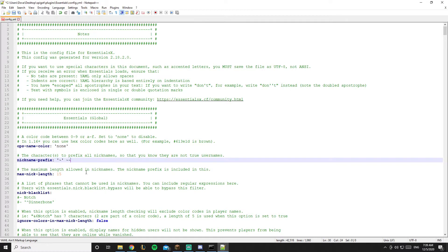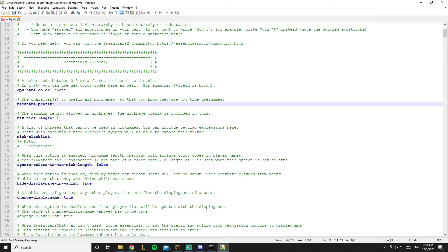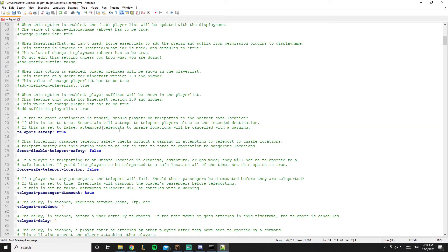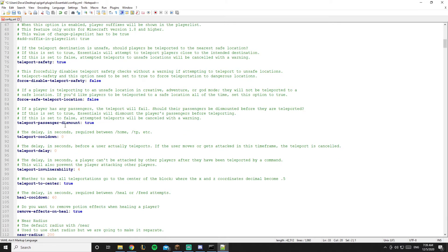The nickname prefix — remember that tilde sign that indicated a nickname — all you have to do is delete it and leave it empty. The max nickname length I usually leave at 15, but feel free to change it if you want players to have longer or shorter nicknames.